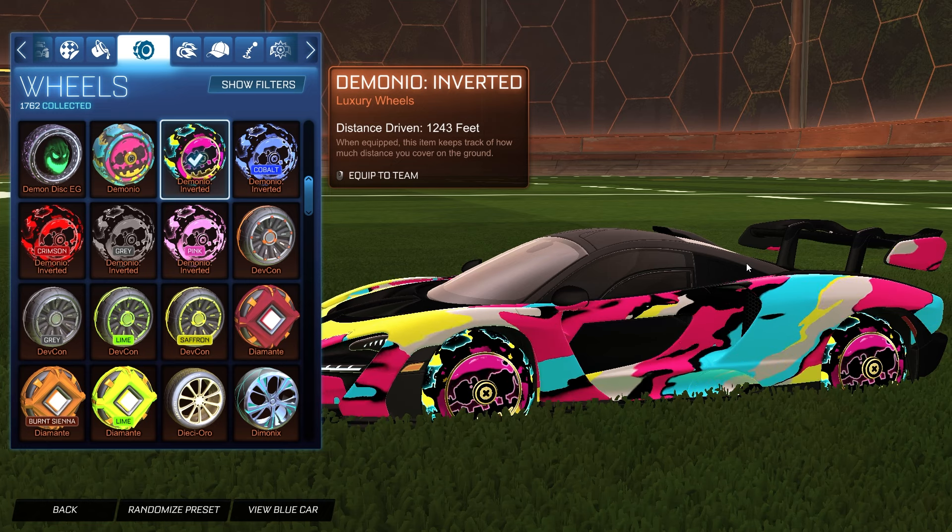For the trail we're staying with the same theme using the Laser Light trail to match the boost — it also picks up all the colors on the car. For the orange side, I definitely recommend the saffron Vial decal, but if you don't have it you can do pink and saffron on the orange side and blue and pink on the blue side. It really doesn't matter, but if you have it, it does complete the car design perfectly. The blue side actually looks a little bit better — the colors match more — but it looks good on both sides.